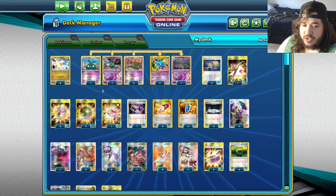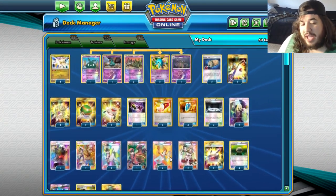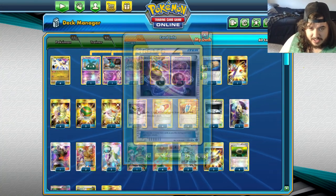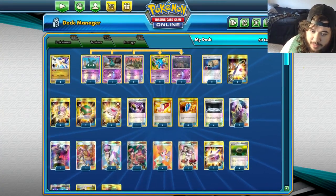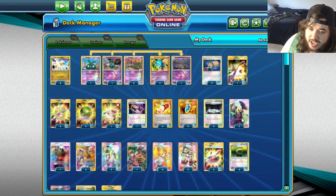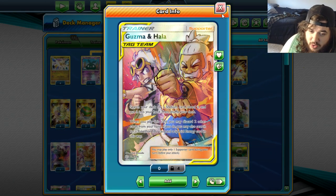We're playing Nest Ball which can help us find the Trubbish and Ultra Necrozma. With a combination of Lana's Fishing Rod and Double Dragon we have a lot of outs. With Life Dew and Lana's Fishing Rod we have a lot of attackers over and over again. We might bump Special Charge up to two copies because it's so crucial. We have four Silent Lab, Cynthia to shuffle in and draw six, Guzma Halla which can search for a stadium and build your hand — if you discard two cards, you can search for a tool and a special energy, which combos well with this deck.